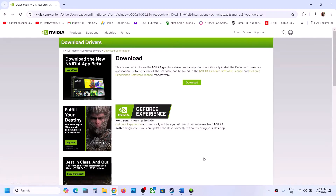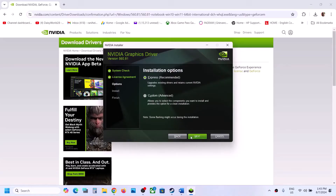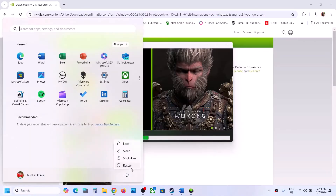Once the download is complete, run the EXE file, click Yes to allow, click Agree and Continue, then select the Custom option and click Next. Make sure to put a check on 'Perform a clean installation,' then click Next. Let the installation complete, then restart your computer and launch the game to check.